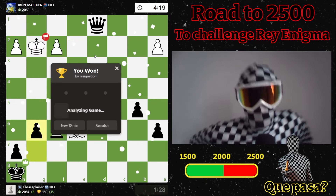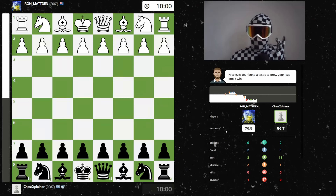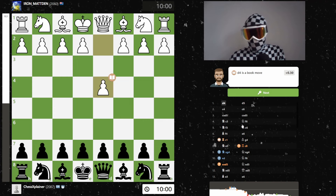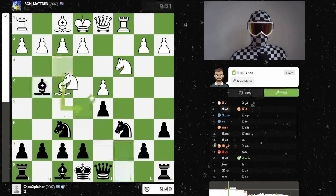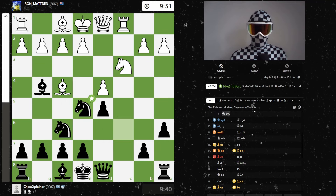He resigns with one minute twenty-eight on the clock — that's a clear win for me! I played with 87% accuracy, like a 2350. Good, good. I didn't play too well in the middlegame though — rook c8 should have just simply taken.